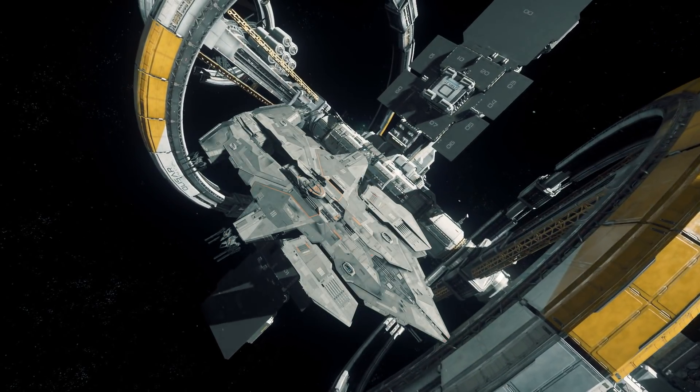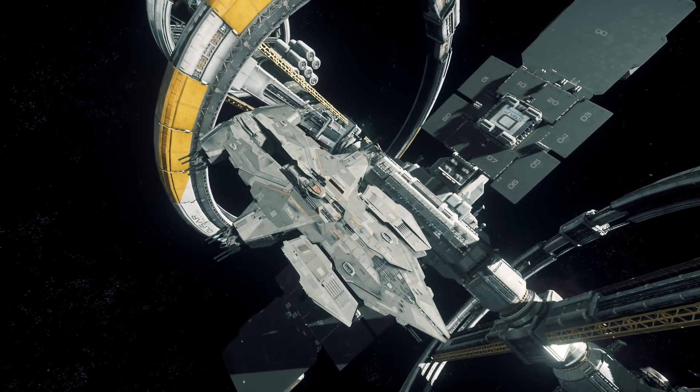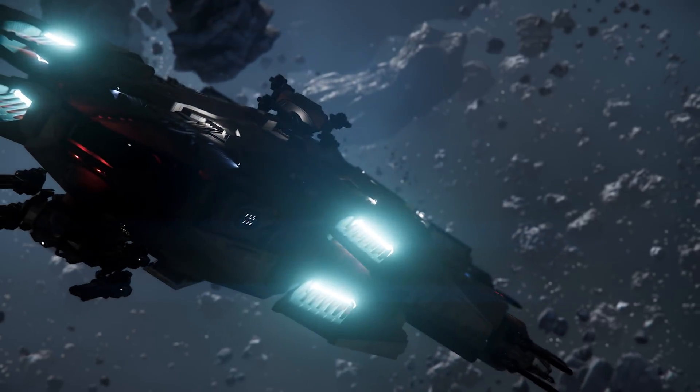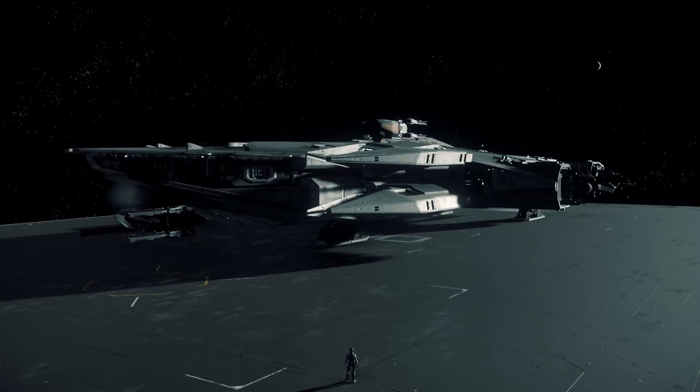The Hammerhead is primarily a support vessel. Its main purpose is to act as a defensive ship for larger ships of the fleet, such as the Idris, or space stations like Port Olisar. It's not a primary cargo-carrying ship or anything like that. It's equipped with six turrets, each with four cannons, giving a complete arc of fire on the ship, allowing it to control an area completely.